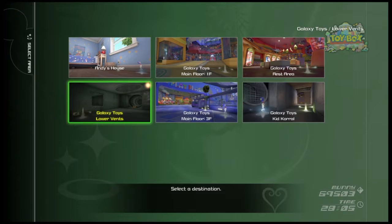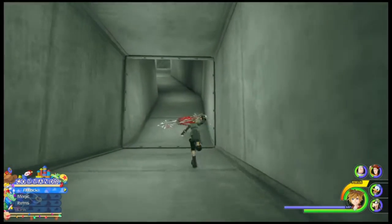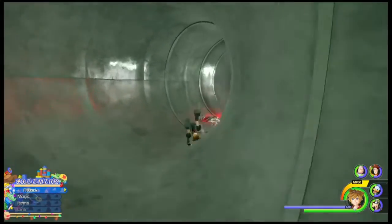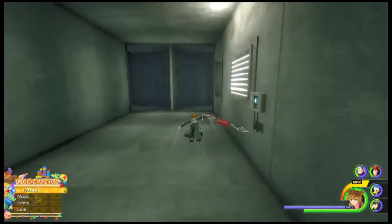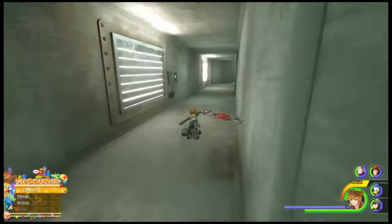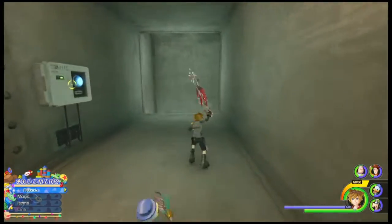For this next lucky emblem, we're going to want to be in the Galaxy Toys Lower Vents save point. From there, we're going to want to follow up this little ramp, avoid getting hit by this fan, and then we're going to fly out here. Go through this hole, and it's going to be sitting right here on this wall in front of us.